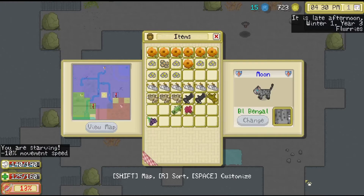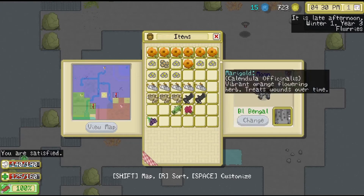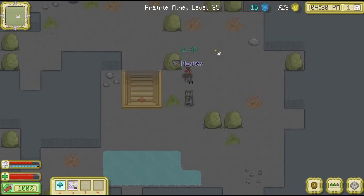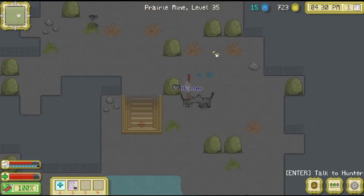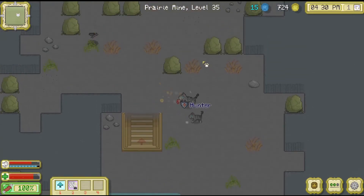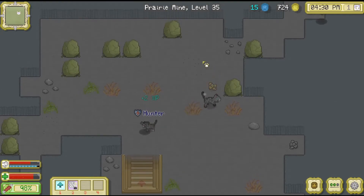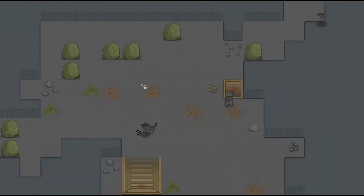I'm going to quickly eat as well, because otherwise we're going to starve to death. We are actually earning a little bit of money when we kill a bat, just sometimes. Yes, let's go down again.